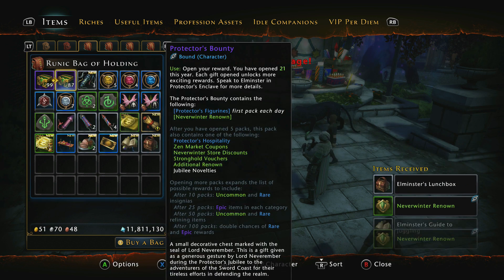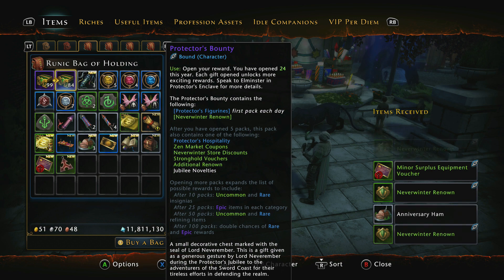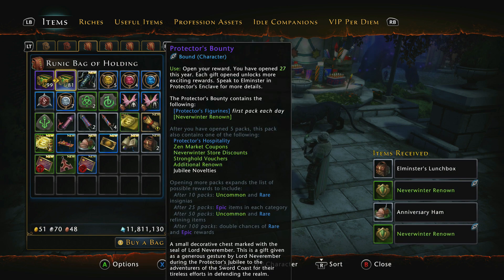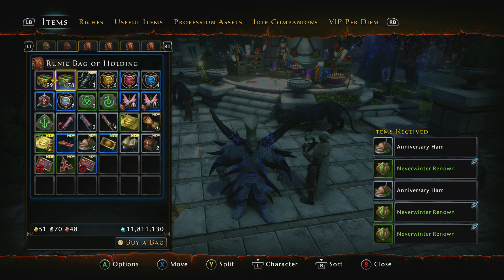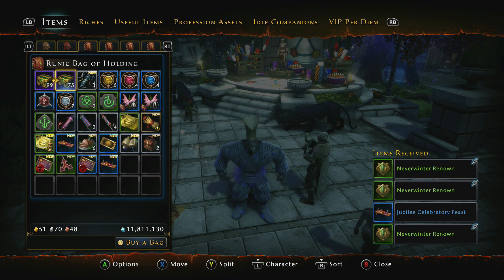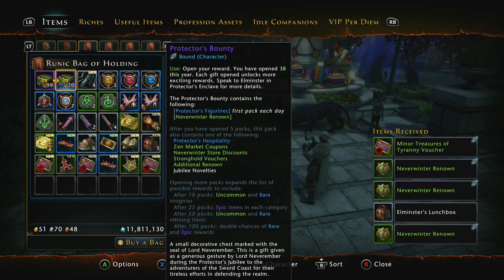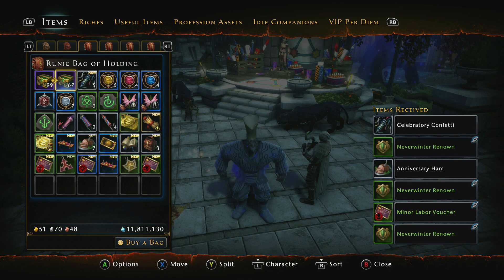We got Elementster's Guide to Juggling — I've already got that one — Elementster's Lunchbox, Anniversary Ham, Renown, Minor Surplus Equipment Voucher, and we get Insignias as well. Basic Gems Voucher. We've got a Guildmarks event coming up soon as well, so I can't wait to do some of that. More Renown, Jubilee Celebratory Feast. The feasts are great because you can get extra bonuses like potions and all sorts along with the lunchboxes. So we've managed to open up 39 so far. The vouchers are pretty good — I'm happy with the vouchers.